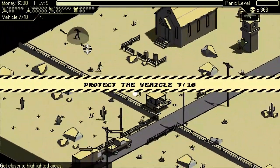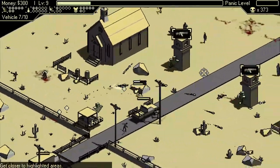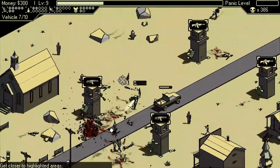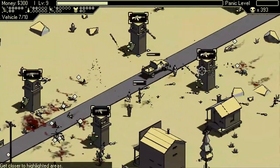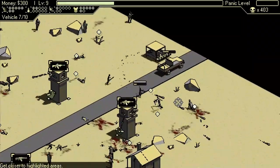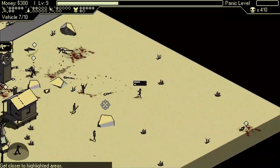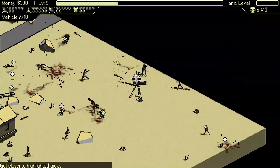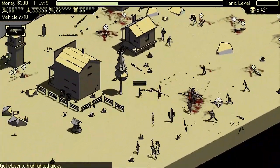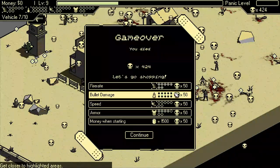Let's get vehicle number seven started. We got a shielded enemy rolling in — we're going to want to keep an eye out for that guy, a little bit more of a bullet sponge. My vehicle's getting torn up. As we progress, our vehicles are going to be taking a lot more damage just because the enemies are doing so much more damage as well. We got the vehicle out safely, but I think I am in deep trouble here. These guys are not very forgiving — lots of bullets flying my way. And sadly, we've got the GG's. Vehicle number seven was as far as I could make it.